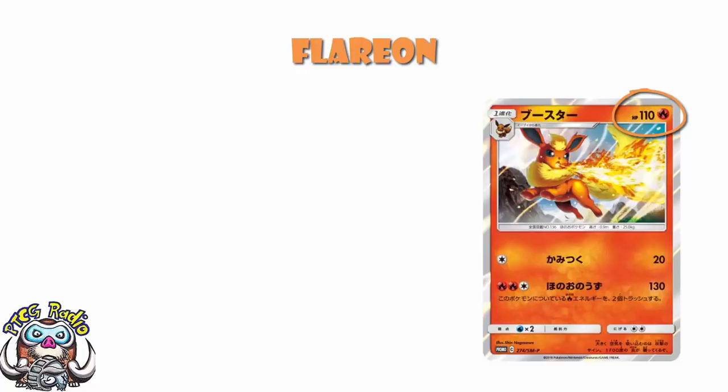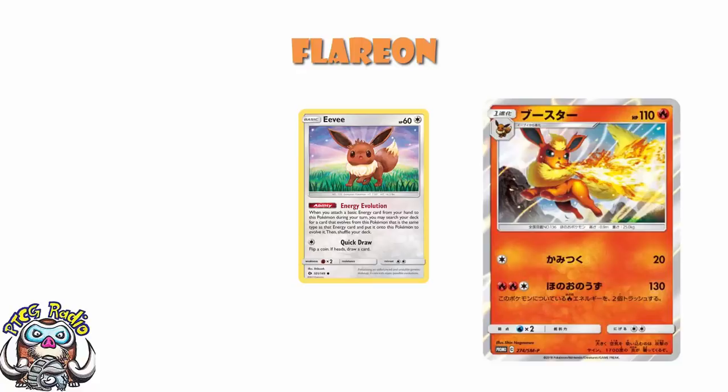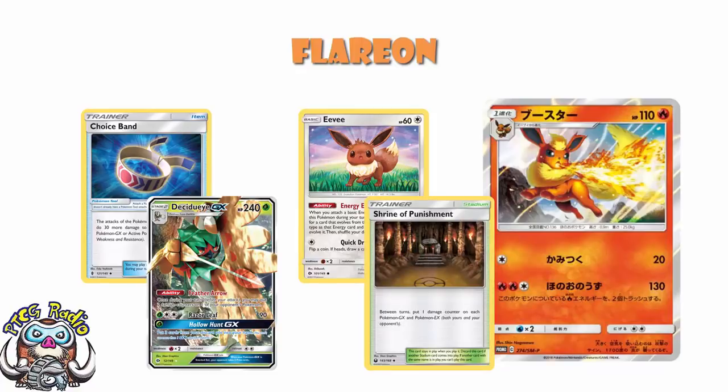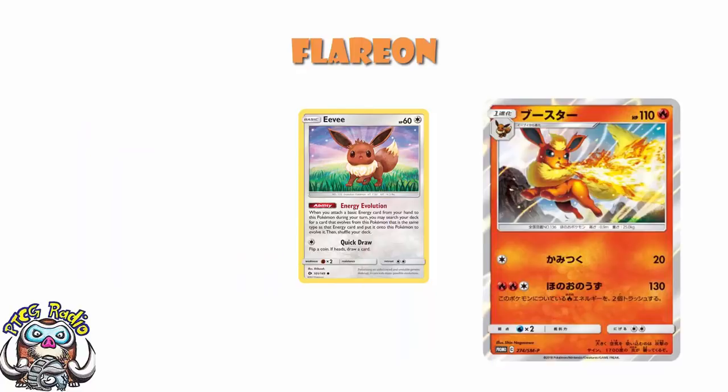First attack: one colourless energy, 20 damage. Is this phenomenal? No, not by any stretch of the imagination. But it's a single energy attack — you attach a fire energy to Eevee, search for Eevee, evolve it up, and then you can be attacking. With a choice band against something like a Decidueye you're doing 100 damage — not really getting into KO range, but with Shrine of Punishment, couple of attacks, you never know. It's not a good attack, but as a single energy attack on a non-GX Pokémon that you can get rolling in one turn, it's a cheap, quick attack the likes of which Vaporeon doesn't have.